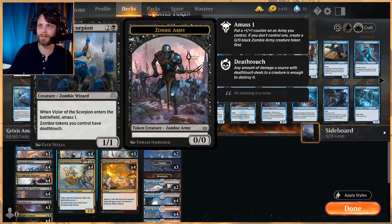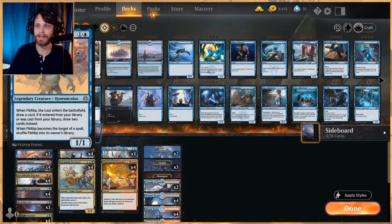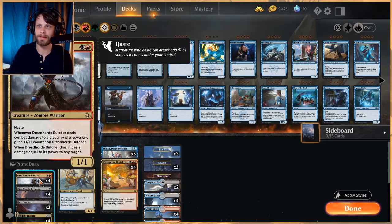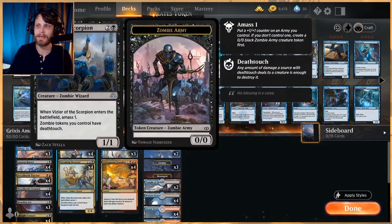To look at some of the other ones here, Vizier of the Scorpion is a 1-1 for three, which doesn't sound amazing, but when it enters the battlefield, you amass one, and zombie tokens you control have death touch. Obviously, all of the amassed tokens are zombie army creatures, so this gives them all death touch, which is really, really cool. This also technically gives Dreadhorde Butcher death touch as well, so this actually has a lot of synergy in the deck.